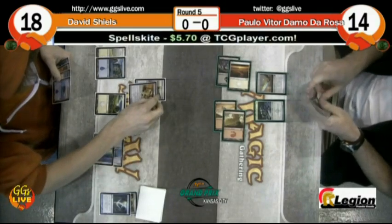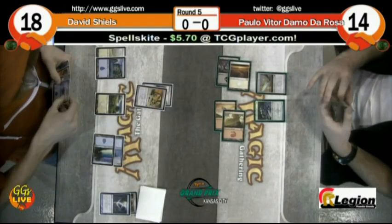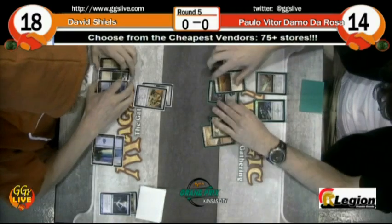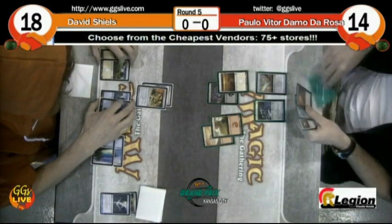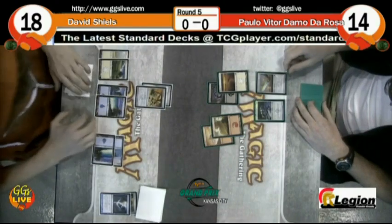The Mortar Pod jumps in the Propagator, which is perfectly fine — it can make a copy of itself and still keep the chain going. Some black card was drawn for Paolo, unsure what it was.